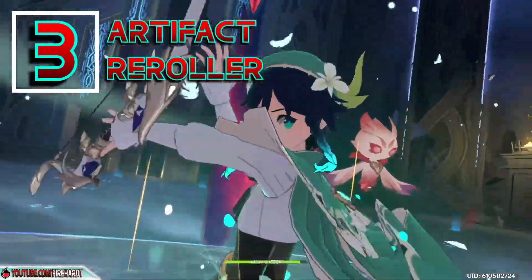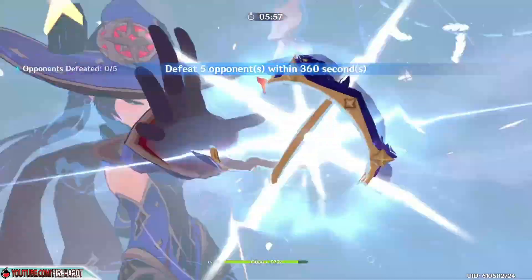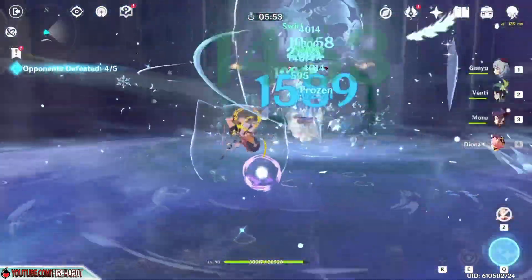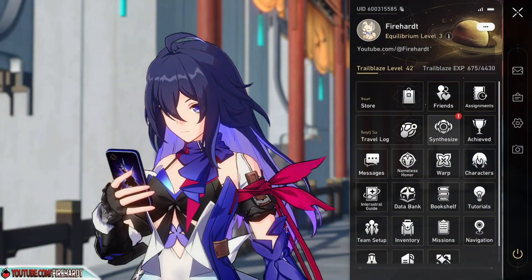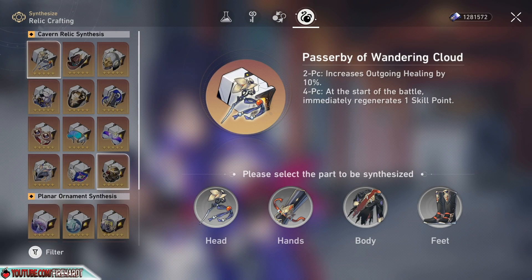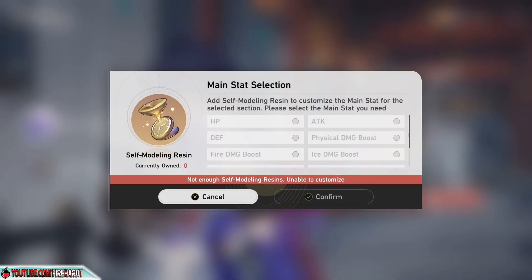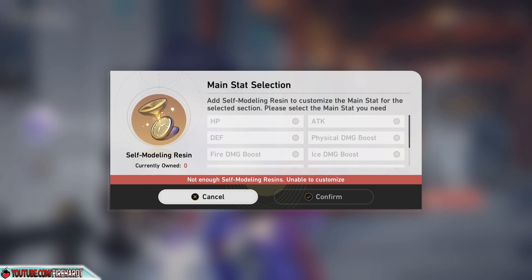Also, in my Genshin video I did say that the artifact system for Genshin was easier to farm and a simpler method to farm. However, Star Rail counteracts this point by having a much-requested feature from the Genshin community: an artifact re-roller. With this consumable, you can simply select the artifact that you want to change and then change it to your will, within certain parameters of course.